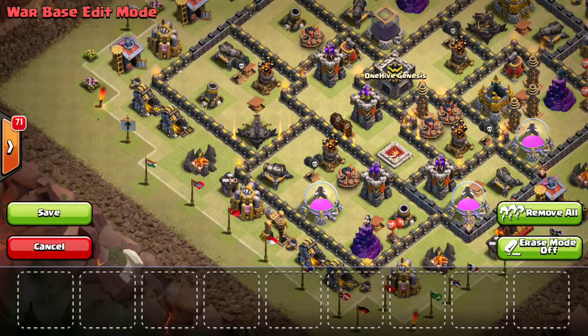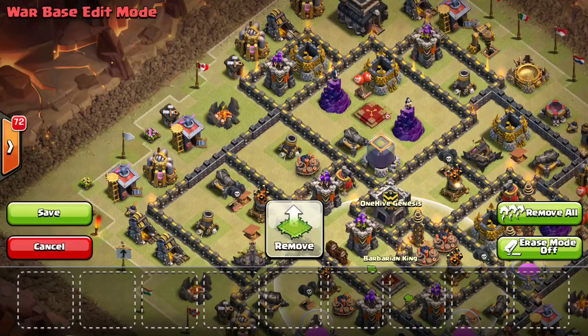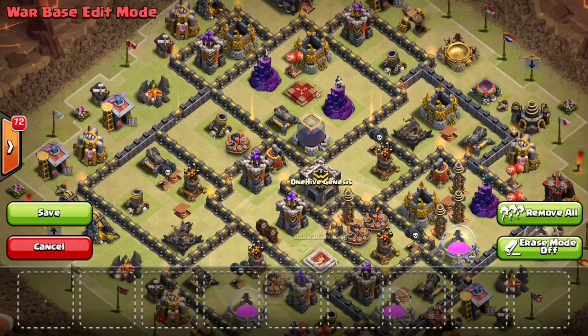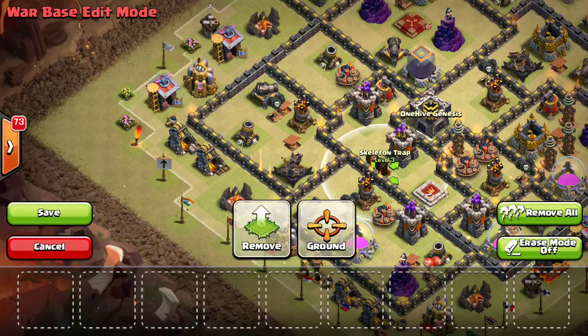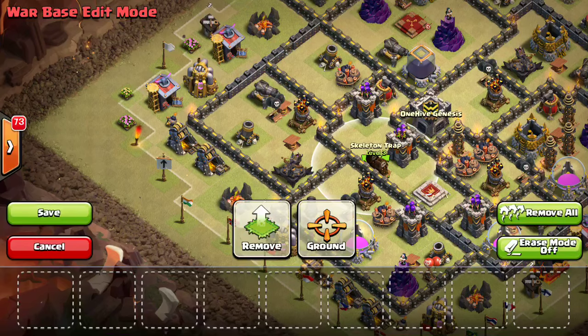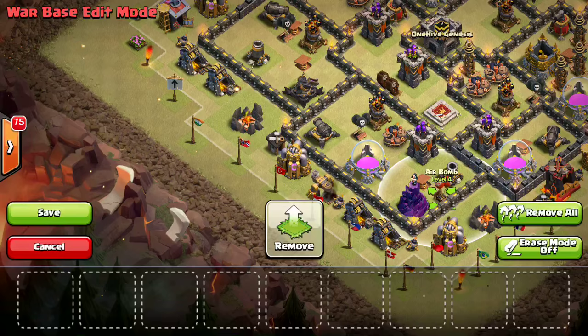The king is a lot easier to place than the queen. Typically you want to put him on the other side of the base. You can put him next to the queen to help defend her, but that's putting all your eggs in one basket. I prefer him on the opposite side. For skeleton traps on ground mode, put them somewhere you want more damage on hogs, not where the kill squad will go through — they're far more effective against hogs, which can't fight back. For air mode, same thing — put them where balloons will probably go, not too close to air defenses.